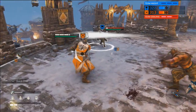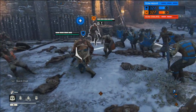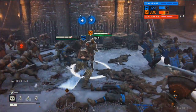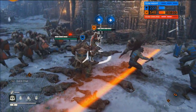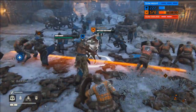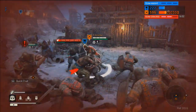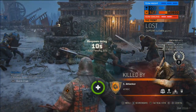Another thing we really haven't spoken about too much, but we just saw it there, is the need to control your stamina. The green bar underneath your health is your stamina — it tells you how much gas you have in the tank. If you're constantly dodging, you're going to run out of breath and be a really easy opponent to take out. Not only does stamina affect your mobility, it also means you're unable to put any chains together, which makes you much weaker as an offensive force.